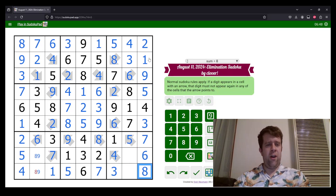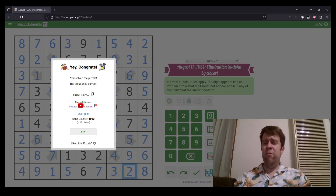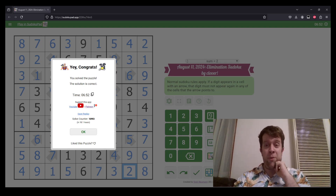Now we're just cleaning this up. This has been Elimination Sudoku by Clover. My name is still Bill Murphy, and wherever you are in the world, I hope you have a fantastic rest of your day. I'll catch you next time — cheers!